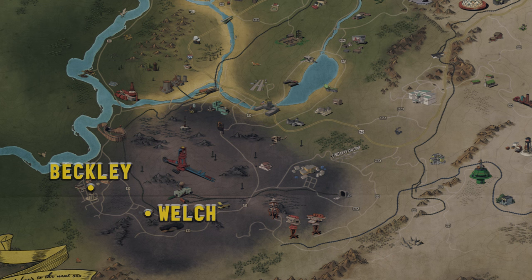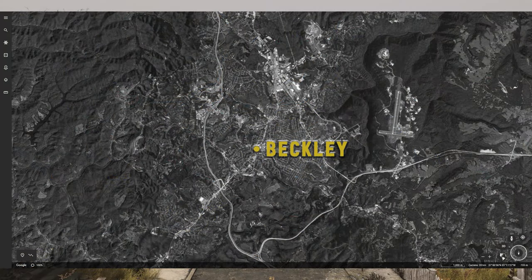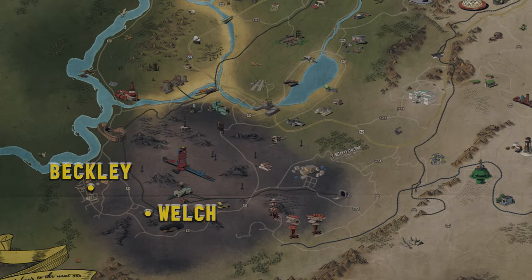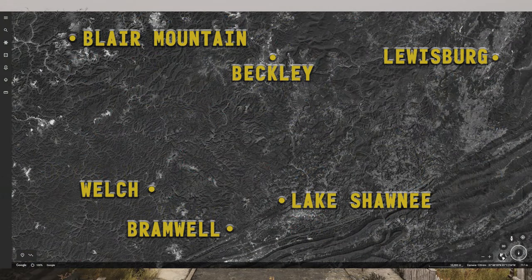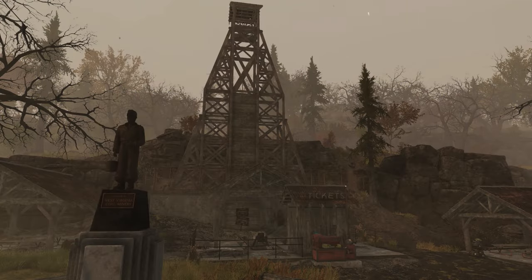Beckley, the southwesternmost city in Fallout 76's Appalachia, can be found in central southern West Virginia. While in-game Welch lies to its southeast, in real life Welch lies to its southwest. Both versions of Beckley have the Exhibition Coal Mine though.